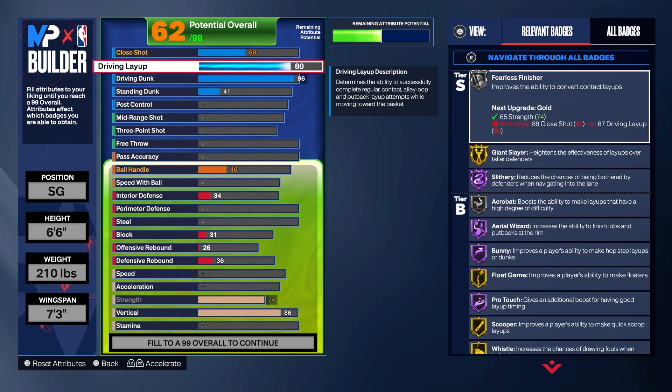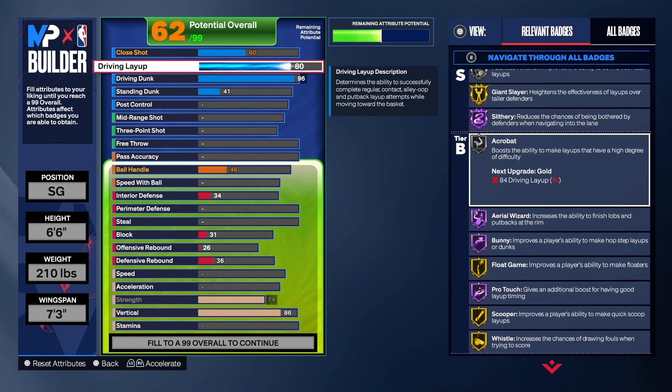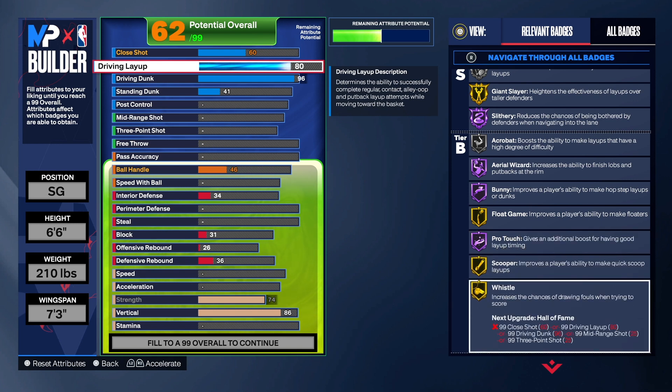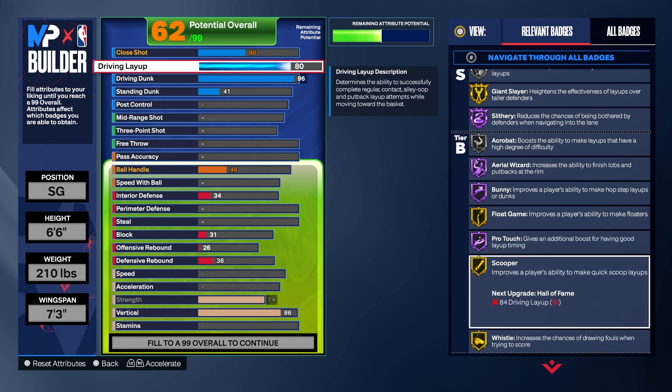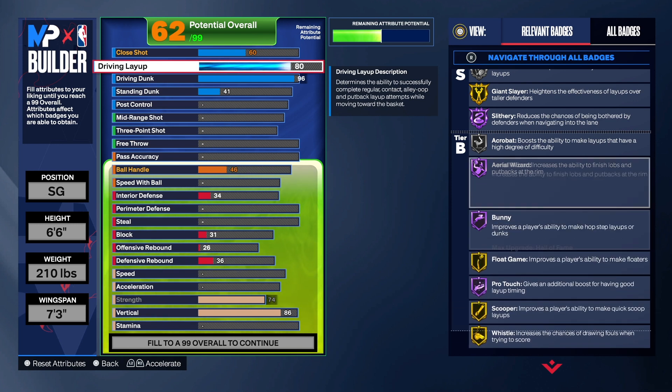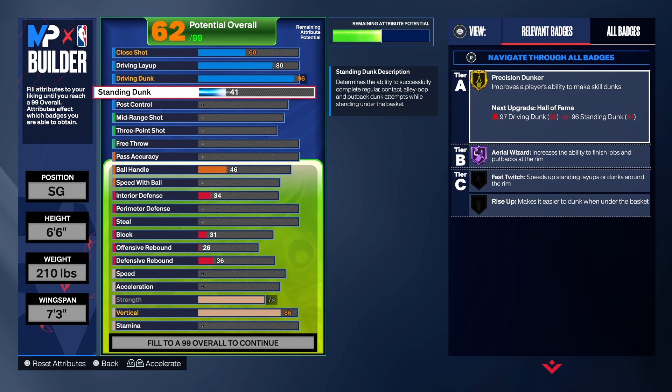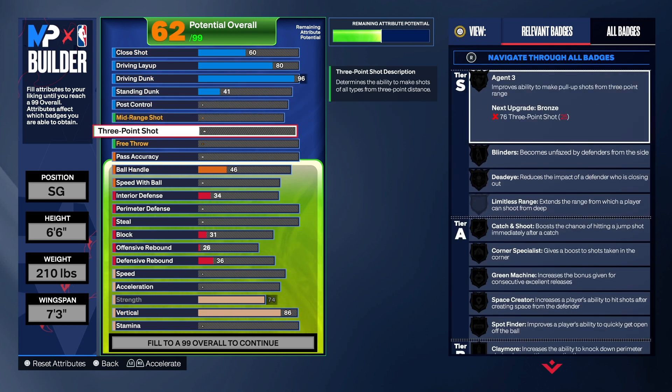We get that 80 driving layup, which does give us fearless finisher. We got giant slayer on gold, acrobat on silver, and a lot of finishing badges when it comes to the layup. Scooper on gold, pro touch, flow game, bunny, area wizard — if you are into that type of stuff, you can do really, really well with this build. And I really wanted to get the standard dunk to at least a 45, but we'll take a 40. We still get some standard dunk animations.